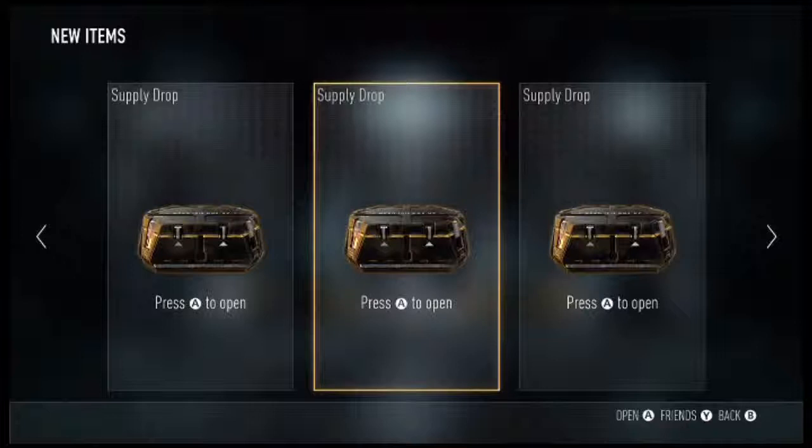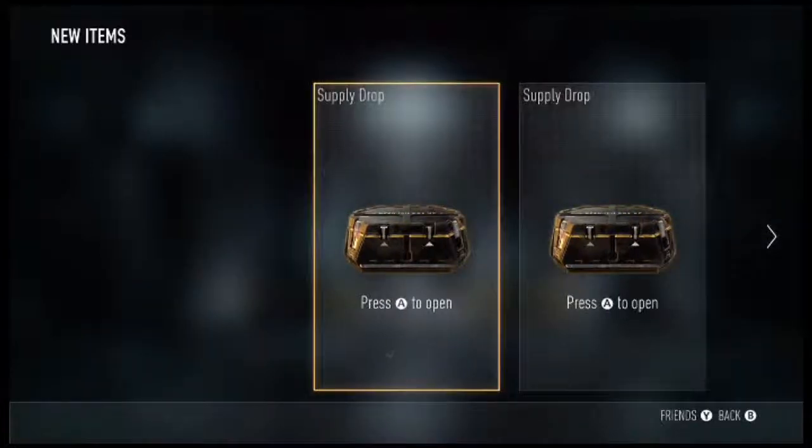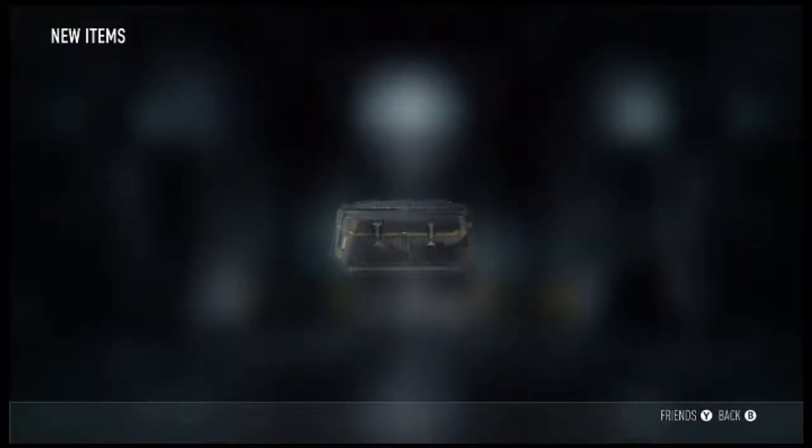Here we go, guys — we're onto our final six supply drops. Hopefully we can get some elite items, but who knows. We've only got two elite items so far: one was a Reinforcement Orbital Care Package and one was Nigerian Commander Pants. Come on, give me some elite items.